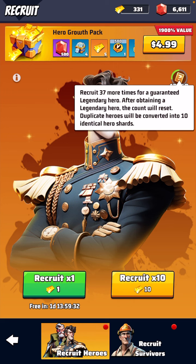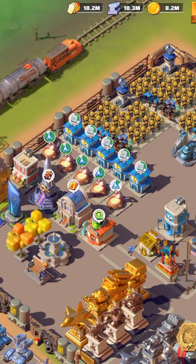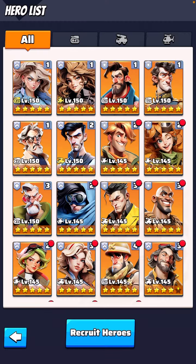We already have it where for every 50 tickets you get a guaranteed legendary hero, but now it's saying if you accumulate 200 tickets, then for every 200 tickets you'll get whatever champ you put on your wish list — you automatically get them, and all you need is one version of them. Let's say you get Stetmann — that means you automatically get him, and then you can just use your legendary shards from there to upgrade him to two or three stars.